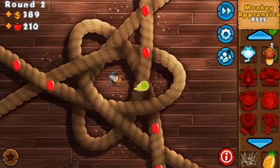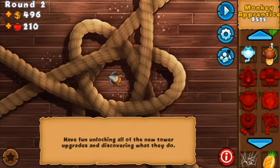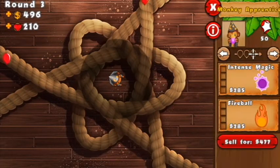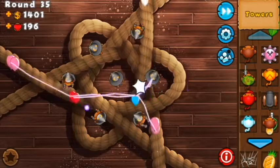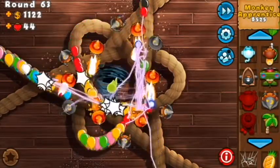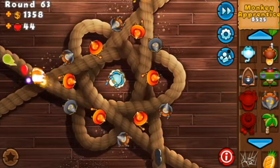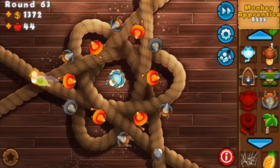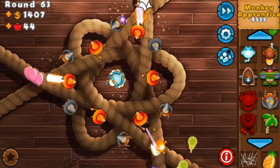The final tower that can really be a force of nature without the upgrades from the building. Spells that shred through lead and a cheap way to detect camos make the wizard great. But give him an explosion fireball, a lightning bolt that strikes up to ten other balloons, a stream of fire that attacks as fast as a super monkey, and a hurricane that sends anything caught in it back to the start? This tower has got enough to stand on its own. The triple hurricane and heat-seeking bolt are essentially useless, though.